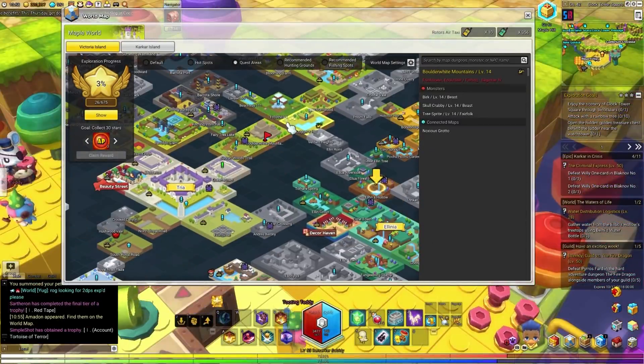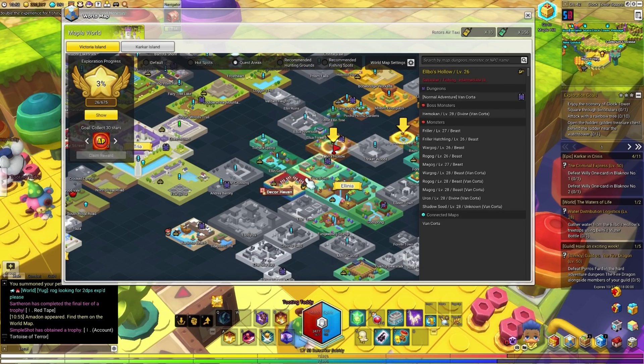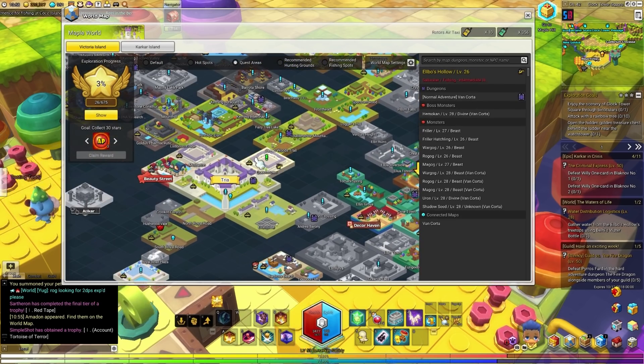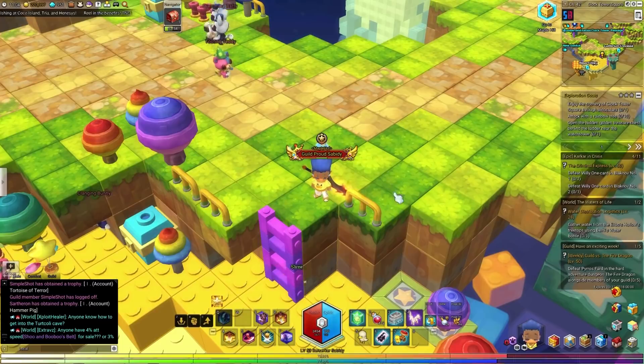You may have noticed all these blue exclamation points around the map — these are side quests. Side quests are great to do because they give a good amount of XP depending on your level. The green ones stand for dailies or weeklies, and the purple ones stand for events.